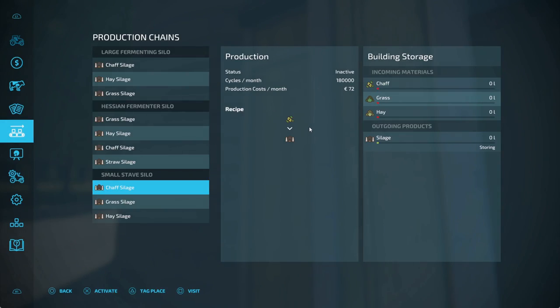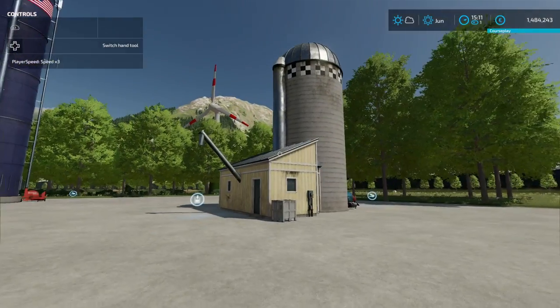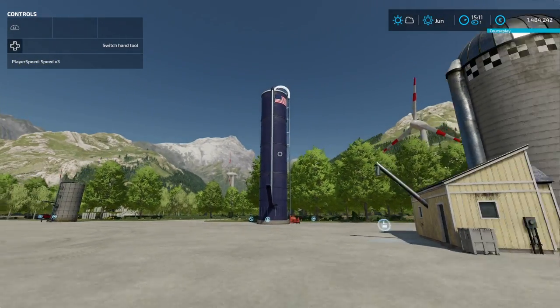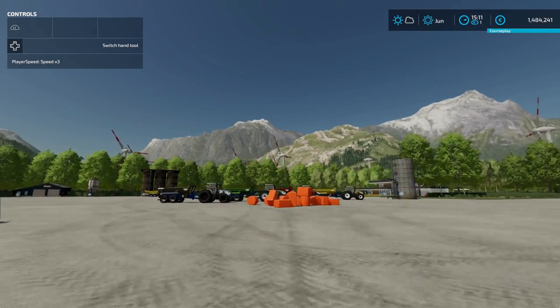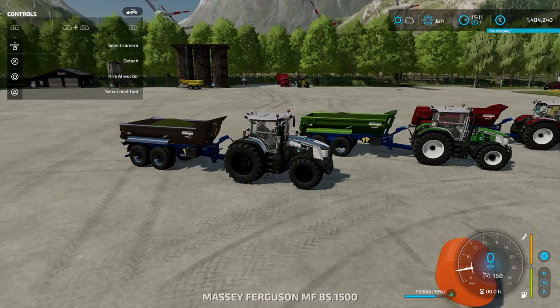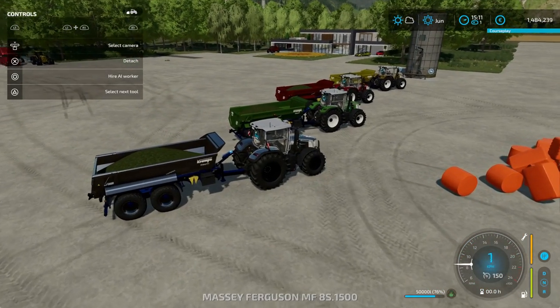This one here is even more crazy — 180,000 litres per month on grass, chaff, or hay. The different sizes I think are just different capacities, but yeah, these are crazy.